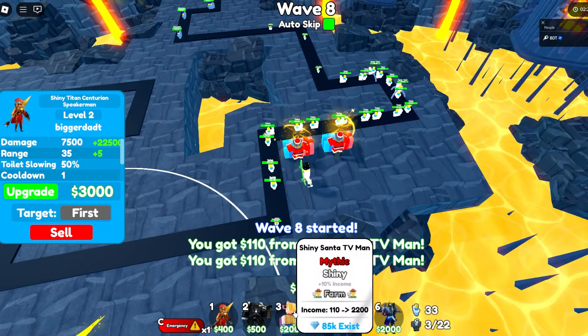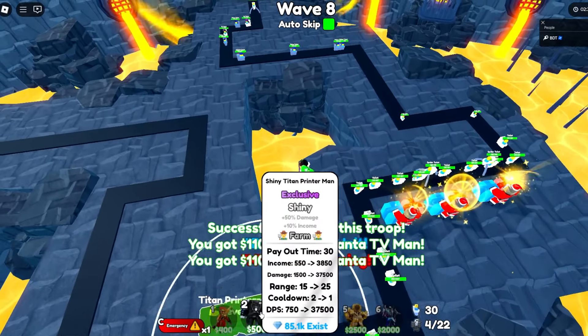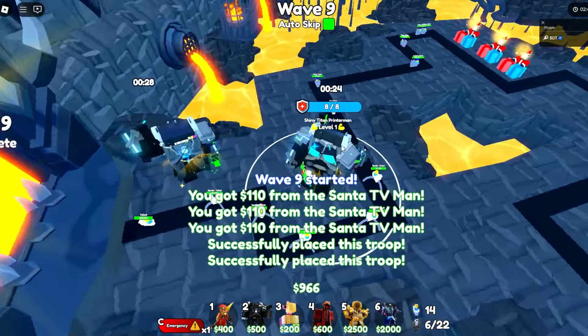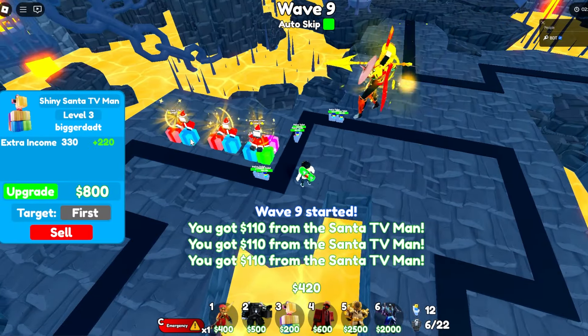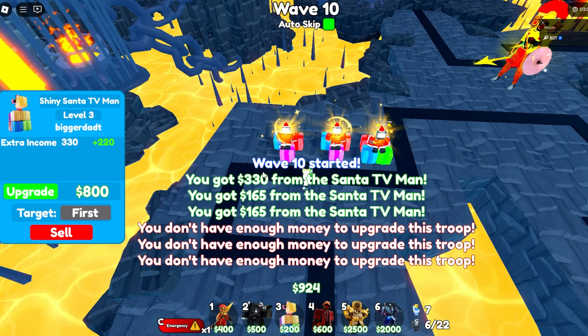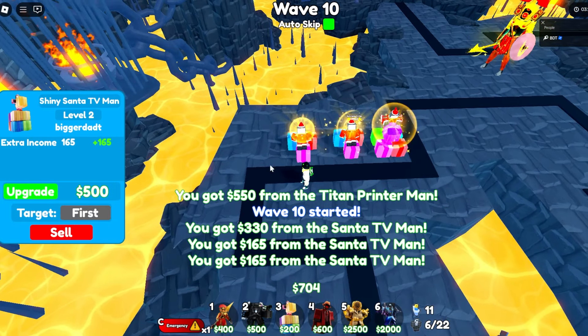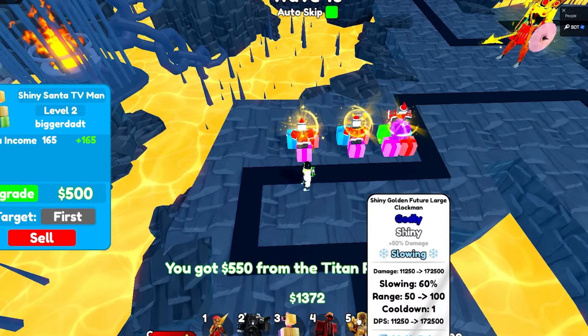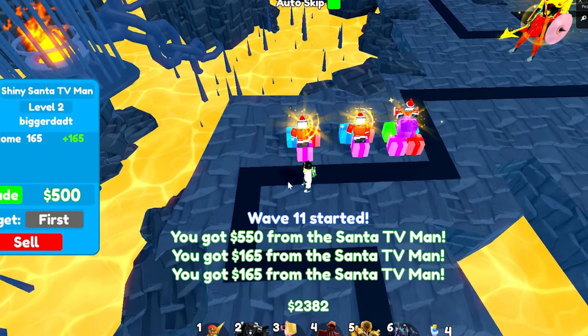Once I get the 3,000 I'll upgrade her again. Let's drop some more santas and put a printer up at the front, and another printer right there. We'll upgrade these a little bit because you can farm pretty fast on 2x speed. We're gonna max her out really fast, and I think I'm just gonna spam this — not even putting down any golds or shiny vampires.